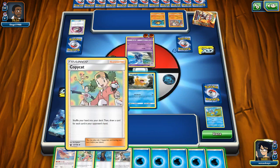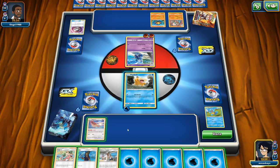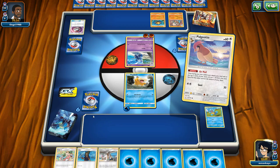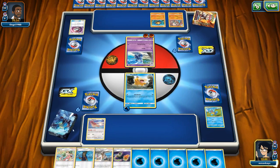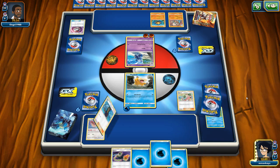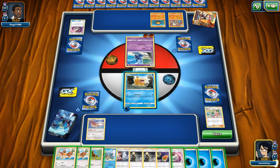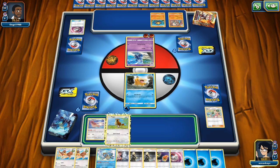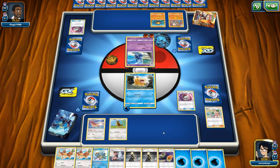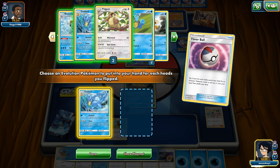Let's do Pidgeotto first, then Airmail Switch. I'm going to get rid of all of this — I was just trying to see if I can pull a Psyduck off of that. Let's go ahead and Copycat and pull a big hand out of here — hopefully it doesn't get too bogged down with energies. Not too bad at all. We're gonna put in another Pidgey, then go for the Timer Ball and look for a Golduck.